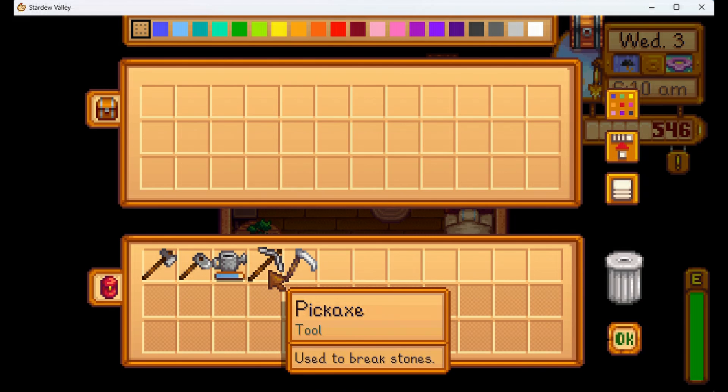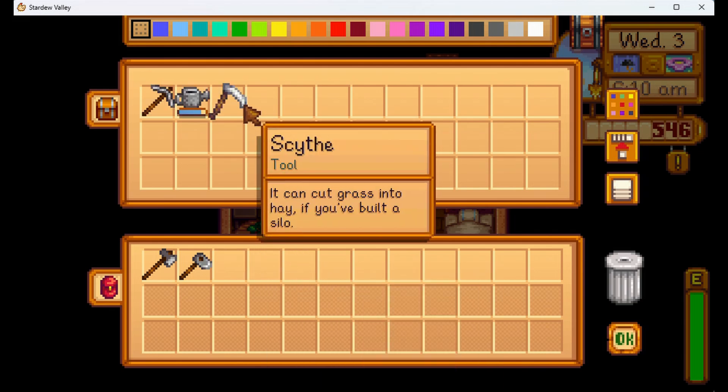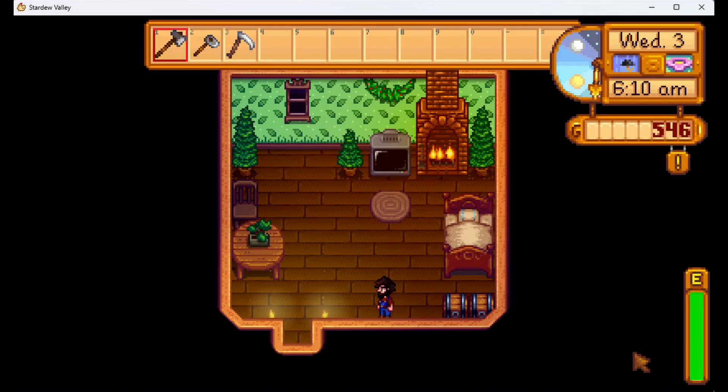What do we need? Let's store some weapons. We won't need our pickaxe. It's raining so we definitely won't need the water can. We will need that sword. We need to put it in. I'll bring the hoe.